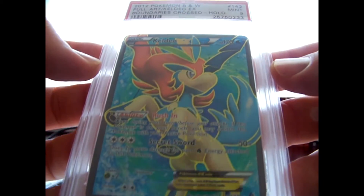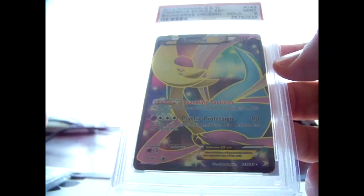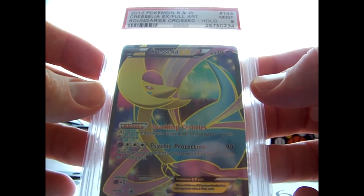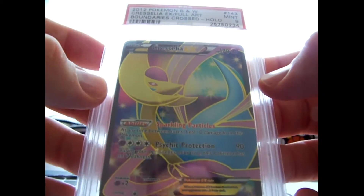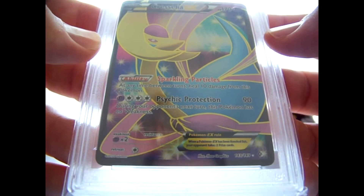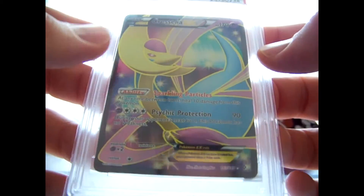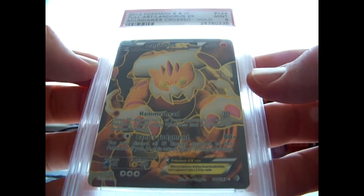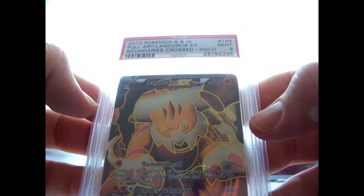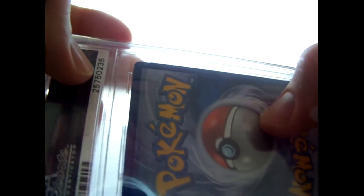Keldeo Full Art - mine as well. Cresselia. The Landorus, Keldeo, White Kyurem - I bought. The rest of these I pulled myself back when Boundaries Crossed was like one of the newer sets, back when I was in college. We got Cresselia that came back a 9 - I really like this one, looks great. Landorus, mint 9. I think this is another one that they damaged - this corner's got some edge wear on it that wasn't there before.